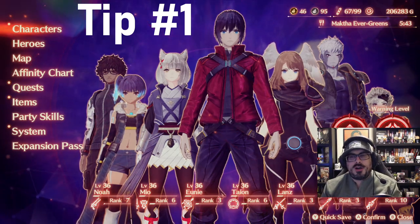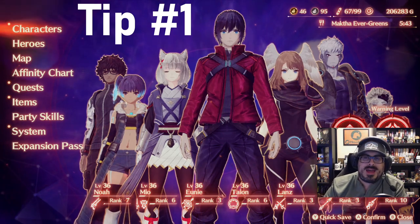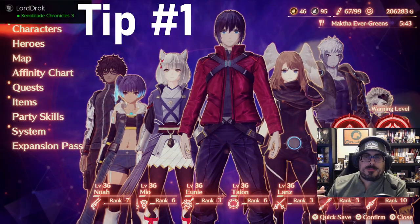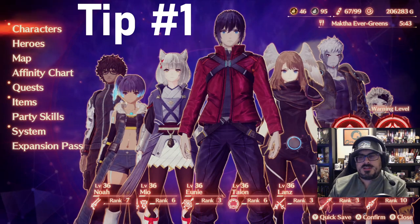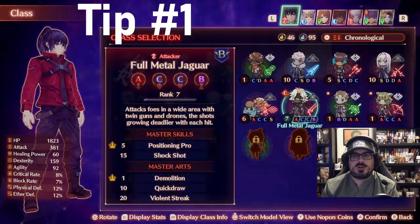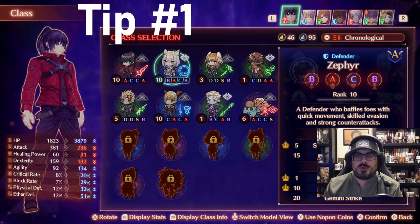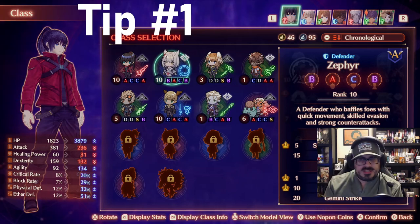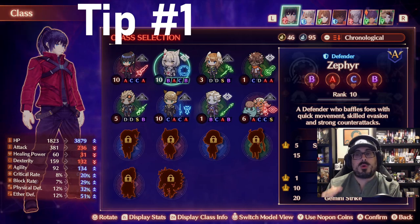Tip number one: learn and level new classes. As you go through the game, you will find heroes. Every time you get a new hero, that hero is going to bring a new class. They will be assigned to a particular character at the very beginning. As your characters are assigned these classes, you want to switch your class — come into your class menu and select the new class on whoever it's assigned to. When you have that class being used in your party, other members can learn it, though the rate varies depending on the character. You're going to want to do that.